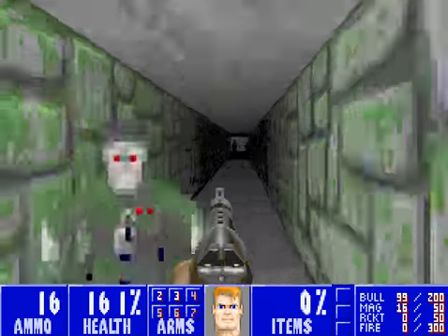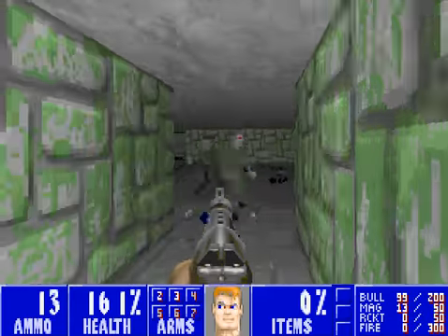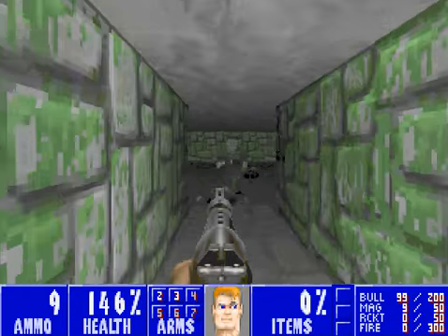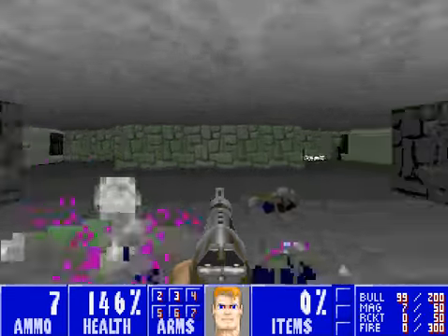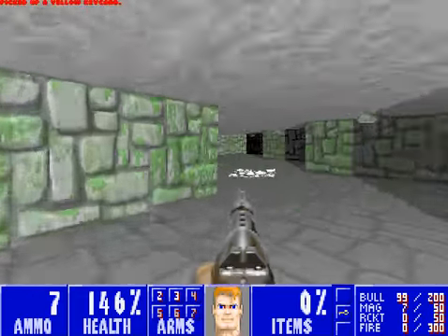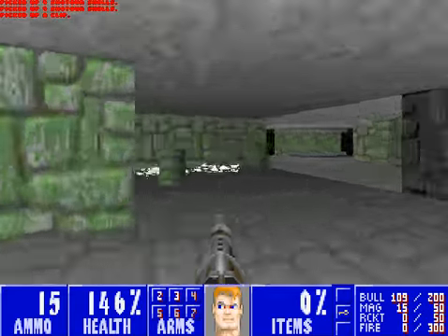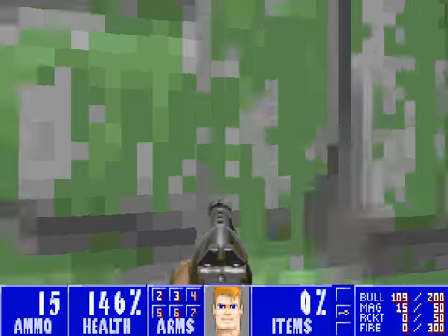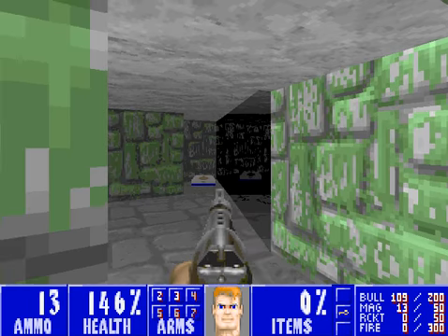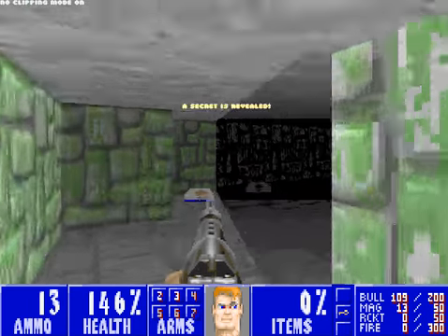Go inside here. There we go. Health, key, and ammunition. There's a secret over here. Unfortunately, we can't get to it, even if we blow the barrel up. We can't get inside. So I have to use ID Clip to get inside.